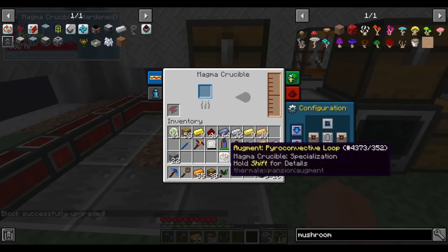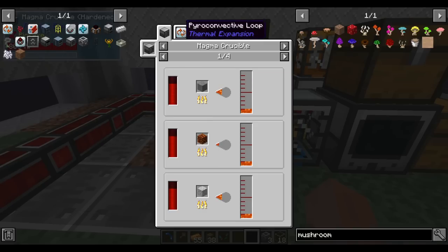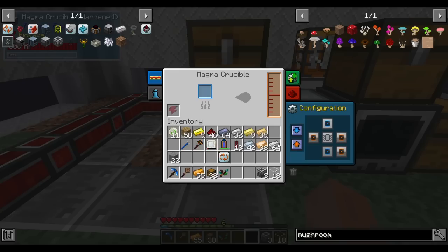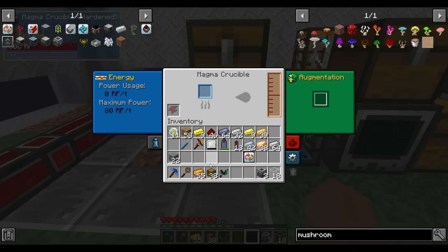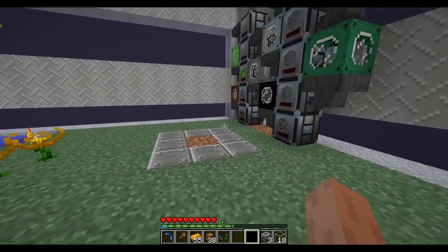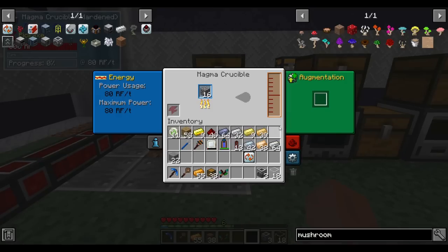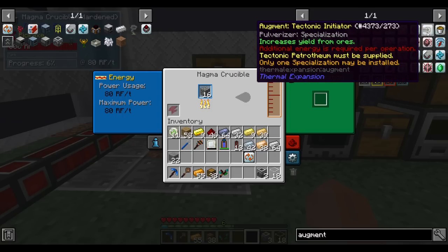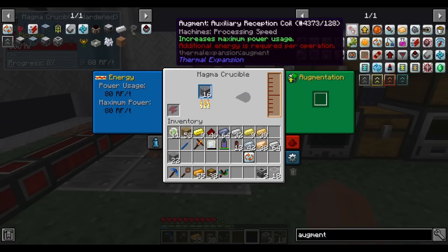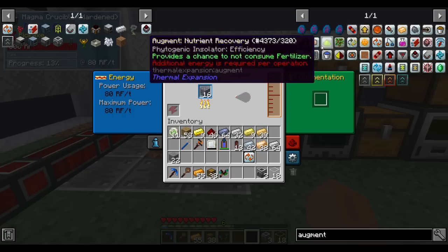So we're making lava from stone — it's 300,000 RF without the augment, and 300,000 RF with, so the augment probably just makes it faster. We don't make enough power to use the speed augment so we'll put a different one in. For now we can just throw plain cobble in — it uses the same amount of energy as stone. At 80 RF a tick it takes forever, but it's set up now and automated.